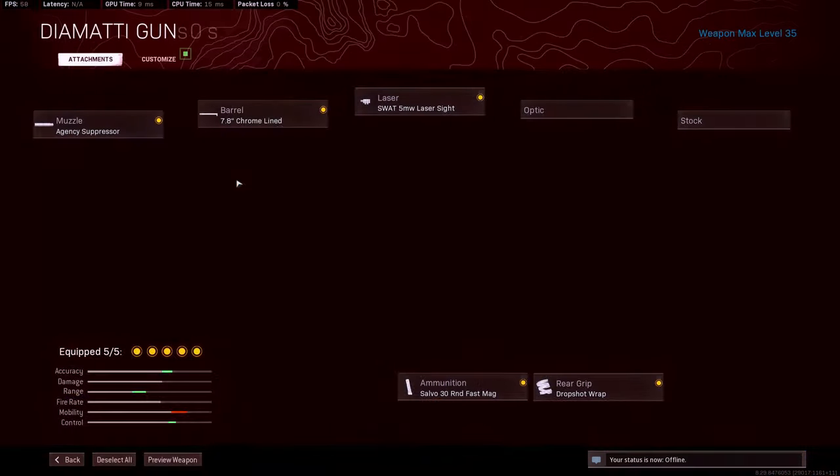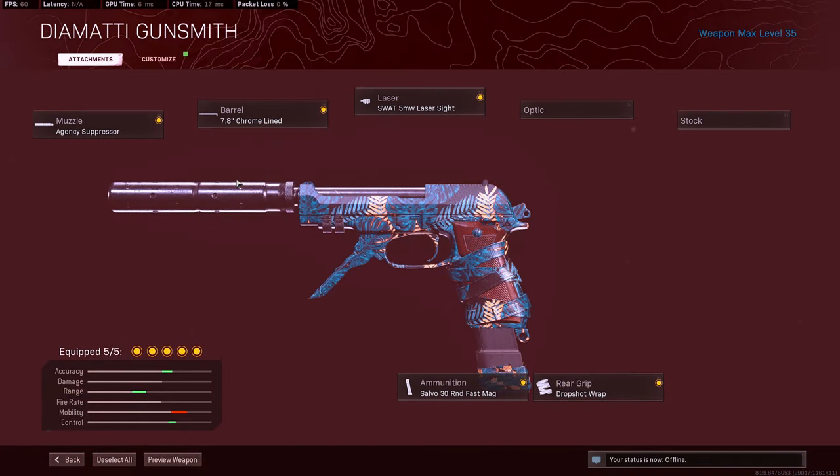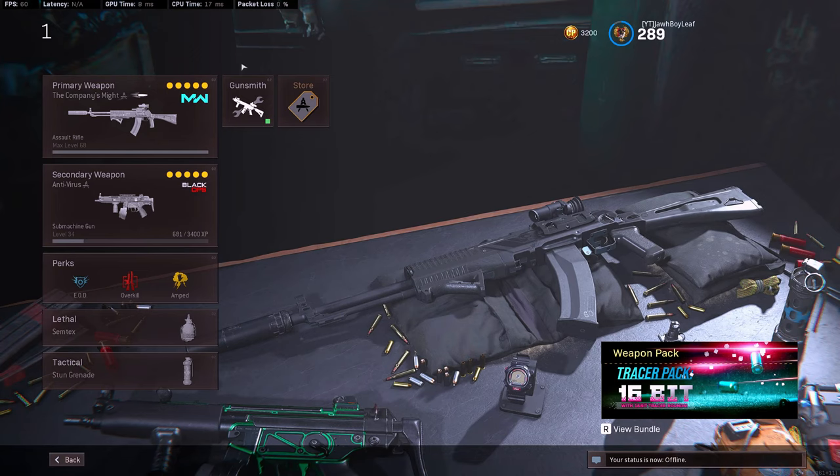The secondary I would run with this fully loaded class is the Diamattis with an Agency Suppressor, 7.8 Chrome Line barrel, 5mW laser sight, and 30 rounds with Dropshot Wrap. I wouldn't recommend running the Diamattis with dual wield/akimbo because they nerfed it a little bit, but running it solo without the dual is actually still very viable because it has a very fast TTK.